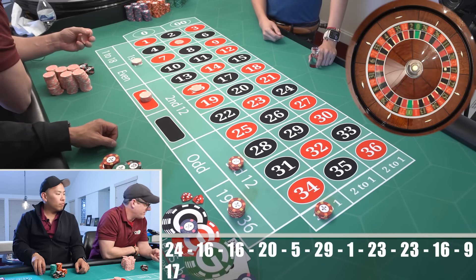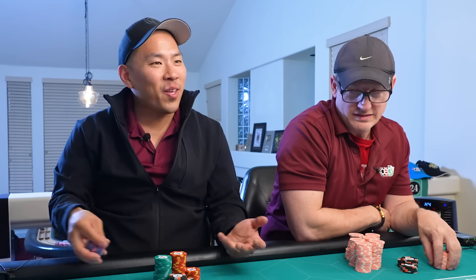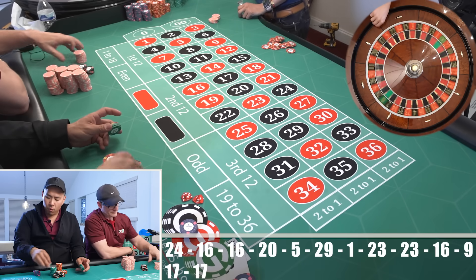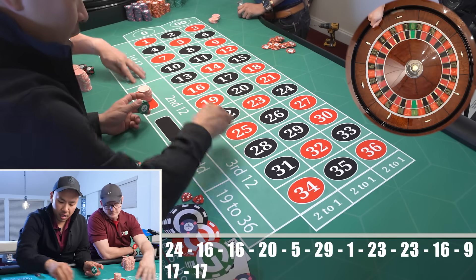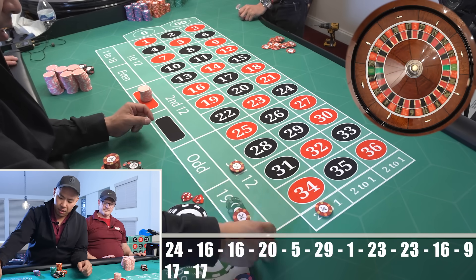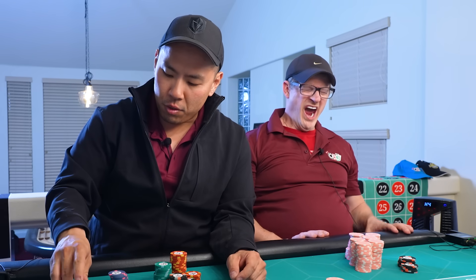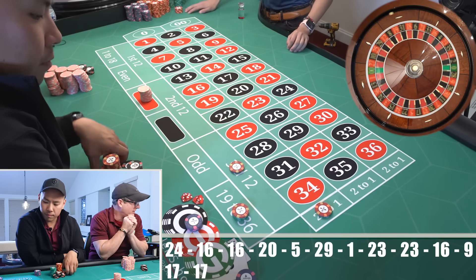I think I might actually have lost money. I'd be killing it on the 17s and I moved it. So we're going 1, 1, 2, 3. So it's 30 here. And then I have 80 on 19 to 36. 10, 20, 10, 20, 40, 80. 1, 1, 2, 3. I am waiting for a little bit of a miracle.